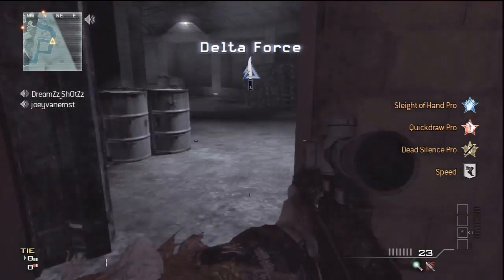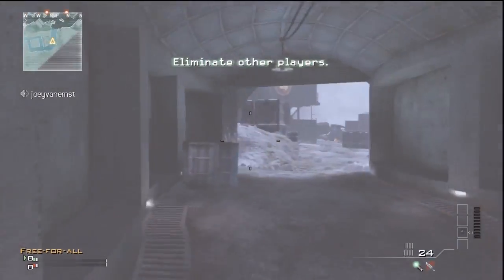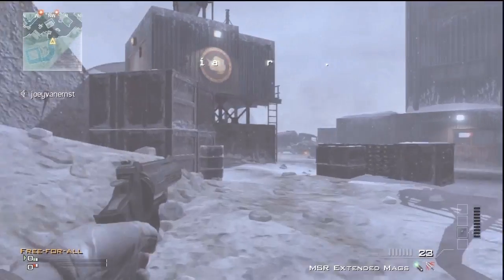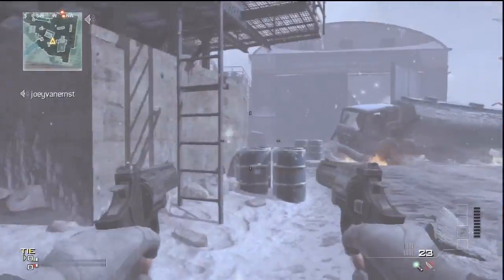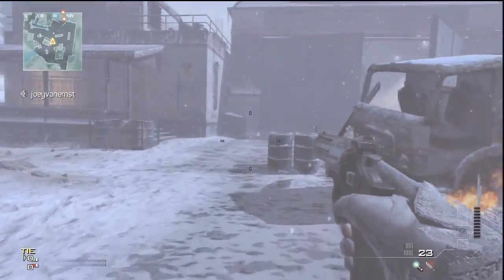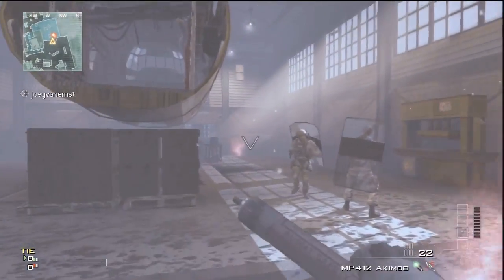Hello and welcome guys to our Commentary Thursday. On Commentary Thursday you will see every week a new commentary of a random item which is in the spot. What you will see here is a glitch on Outpost, how to get out of the map and much more.